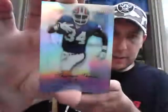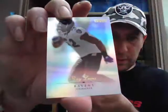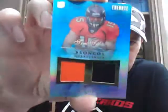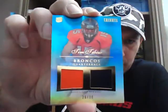Second pack. Thurman Thomas base for the Bills. Ryan Matthews rookie for the Chargers. And Ray Lewis base for the Ravens. We'll do the relic last again. We've got another parallel, number 89, blue parallel rookie — Patrick Robinson for the Saints, number 289. And the hit in this pack is a Quarterback rookie jersey, numbered 230, blue parallel — Tim Tebow for the Broncos, numbered to 30. Tebow Mania, numbered to 30. A nice one.